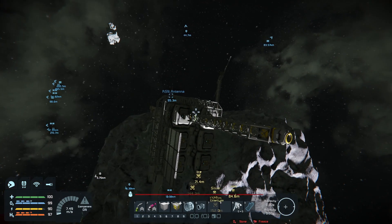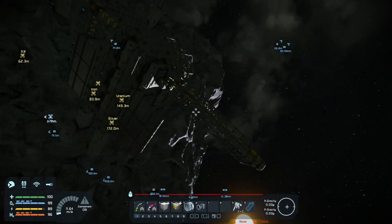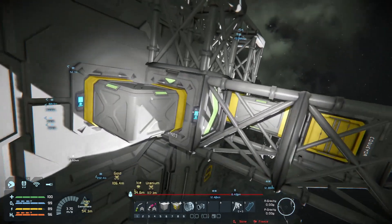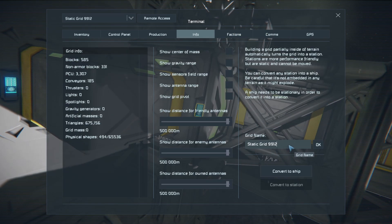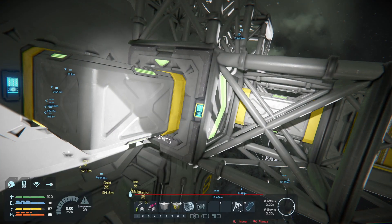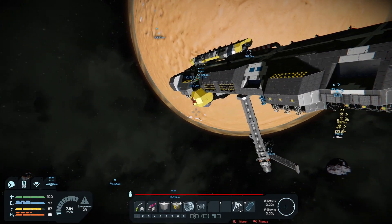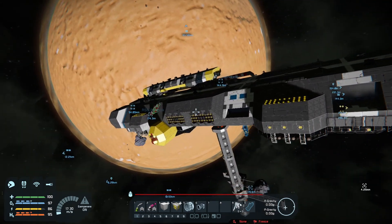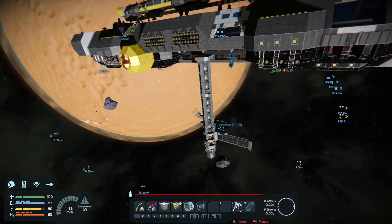Hello and welcome back to Space Engineers, my name is Rabenschild. I returned to the fuel station - I need to rename that thing - and I want to stay close to the ice and the uranium to eventually load that up and hopefully replenish the uranium I'm using. That's what uranium is here for. You can see I brought in the hydrogen freighter and filled up the ship.